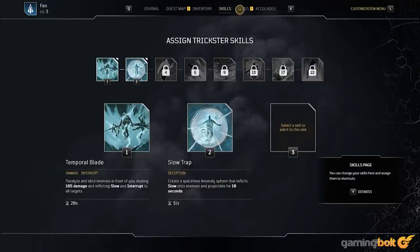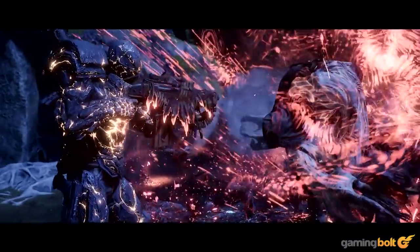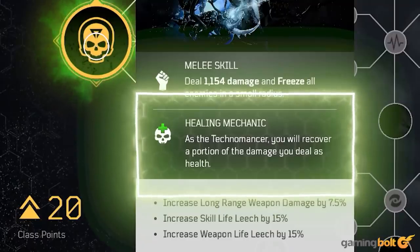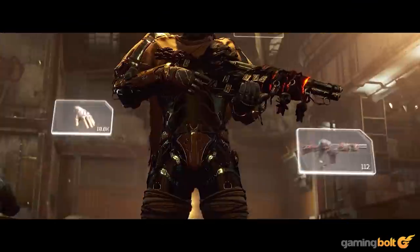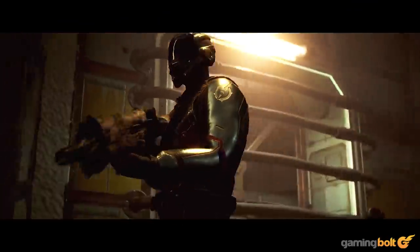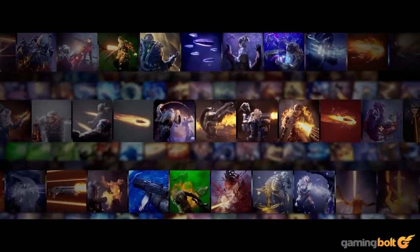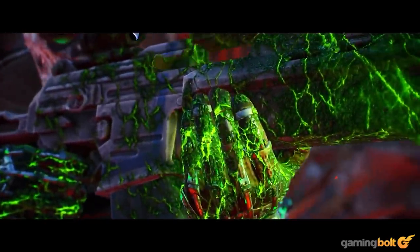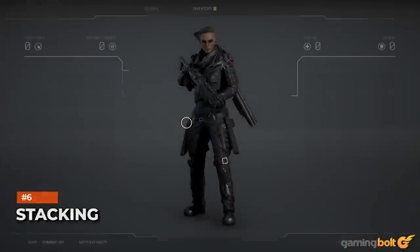Mods: Outriders has a lot of systems playing with each other just below the surface that allow you to experiment with your character in various ways. Which mod you have equipped is one of the many ways you can influence your build, and from buffs to new skills to enhancing existing ones, these can be incredibly useful. Think carefully about what kind of build you're making, what skills you like to use in combat, and what your playstyle is — then equip weapon and armor mods accordingly. They can make a pretty significant difference.